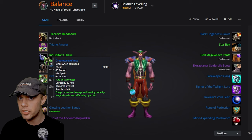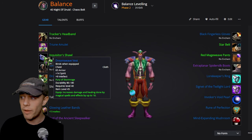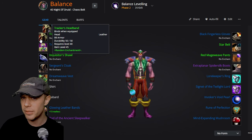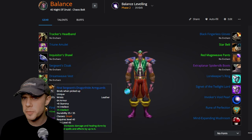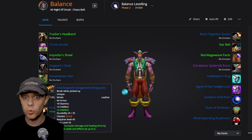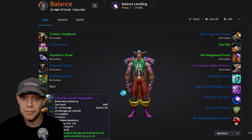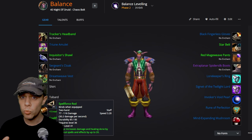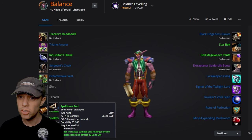A few of these items aren't from the previous raid because items you can get elsewhere, like from Tailoring, are better than what the raid offers. However, if the best item was from the raid, like on the headpiece, I'll show an alternative. Glowing Leather Bands are from the raid from Lorgus Jett; otherwise, get the First Sergeant's Dragonhide Arm Guards from the PvP reward in Stranglethorn Vale. The Rod of the Ancient Sleepwalker is fantastic — it's from Twilight Lord Kelris at a 4% drop rate, so you may not have it. The Spellforce Rod drops off Venture Co. Surveyors at about a 1% drop rate in Stranglethorn Vale and isn't too difficult to farm.